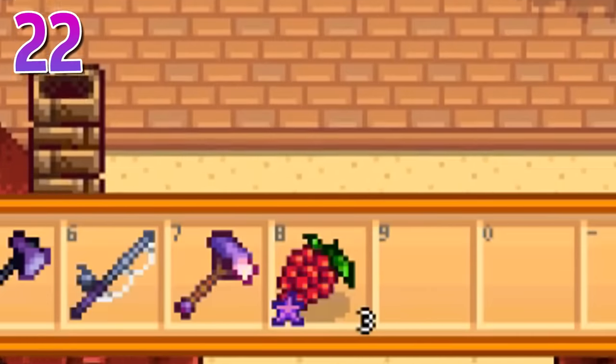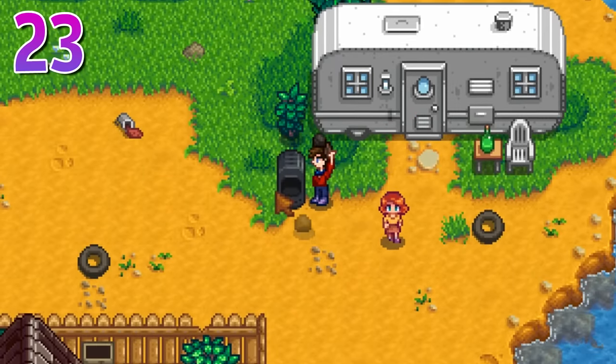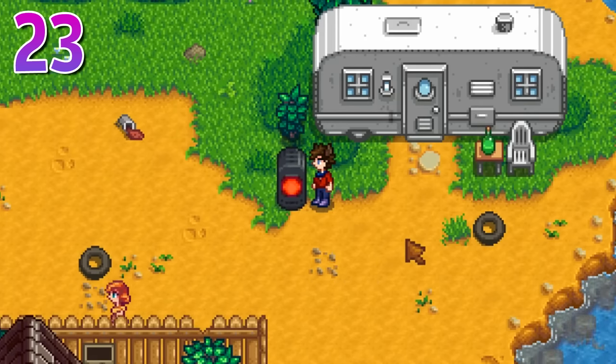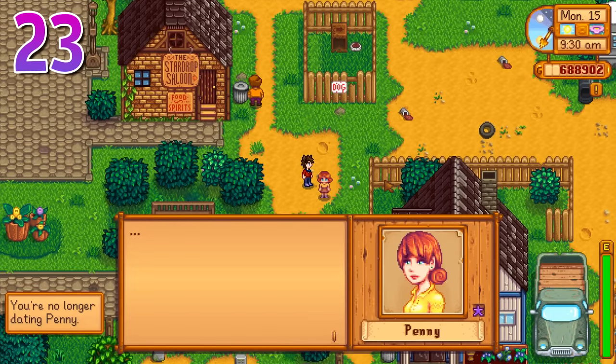Most people know you can buy a bouquet from Pierre and gift it to a romantic NPC at 8 hearts to start dating. But if you need to stop dating someone, you can take that bouquet, burn it in a furnace, and gift the burnt flowers to the character you're no longer interested in.